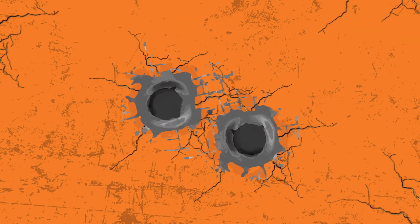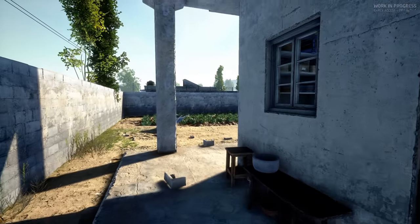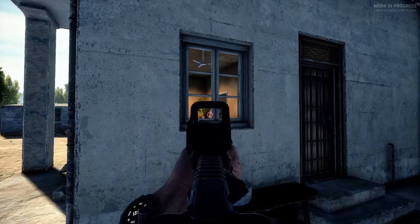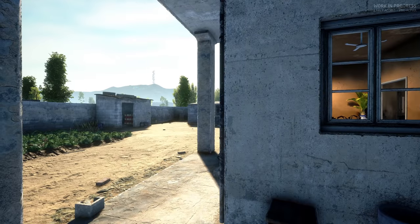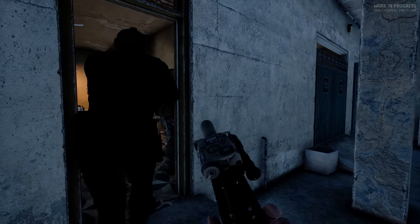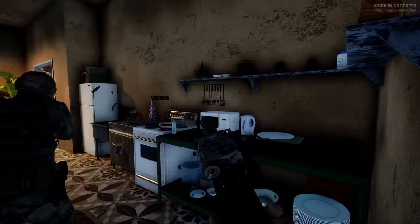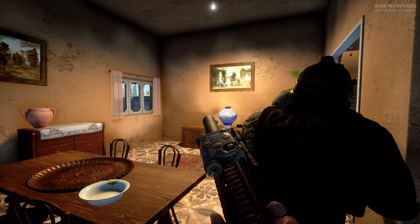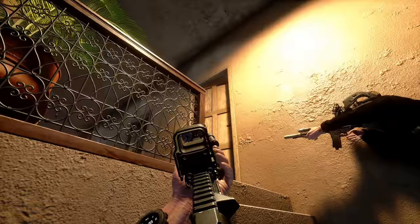We took one casualty on the way in. I got left. Are these all interactable? I'm not getting a prompt to open this. Eyes on one internal. Killed one first level. On you guys. Stairs. We're inside. Two downstairs. Door left. Hallway left.